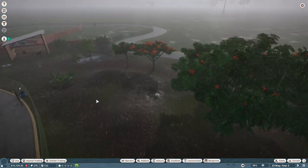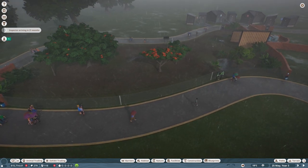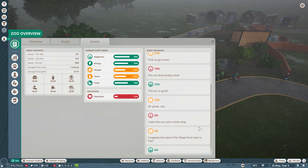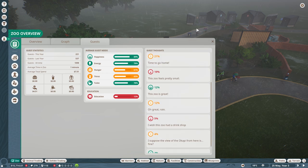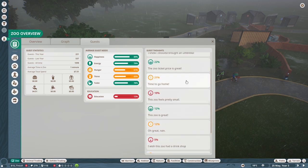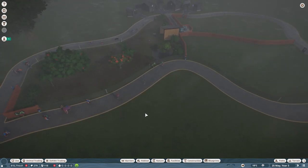I did keep the game running just a little bit, and I didn't realize I kept it running that much. And it's raining. I'm going to pause the game real quick because I'm going to check in with the status of our guests. One thing that's driven me a little bit bonkers is only 4% of people say the view of the Okapi is fine. I wish we had a drink shop. The zoo feels small, and people are upset about it raining. I think we can build a gift shop where people can purchase umbrellas.